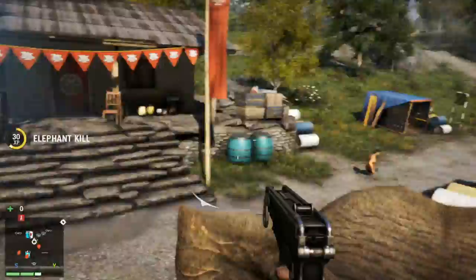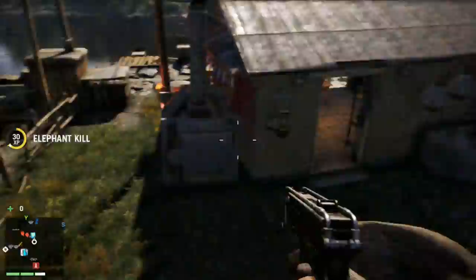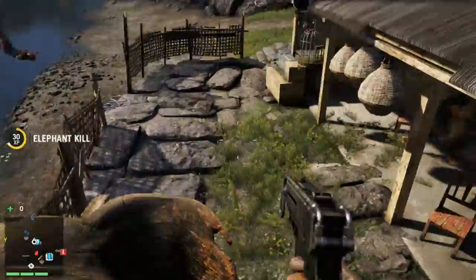You might need a health pack to heal yourself, as running into the base will alert the enemies and a lot of them will shoot at you. You don't want to sneak your way in and kill enemies to get in, because then you're gonna have less enemies to kill once you're on the elephant.